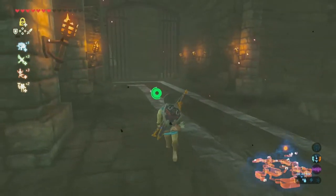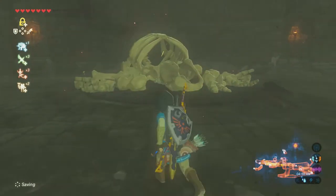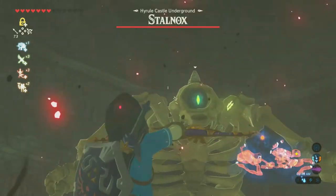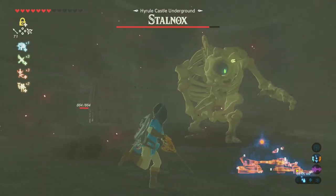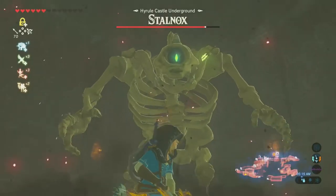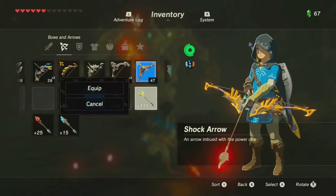These guys will be a bit of a pain, but you can just walk right past them. You're going to come to this room with a giant pile of bones, and the door will shut right behind you. Make sure you are prepared for this — you're going to have to fight Stalnox, which is basically a skeleton version of the Hinox. He's a bit of a pain to defeat, although once you know what you're doing, you can just fight him without any trouble.